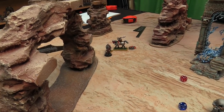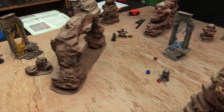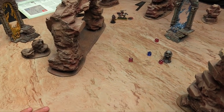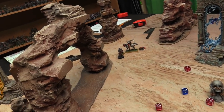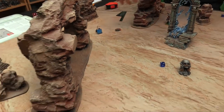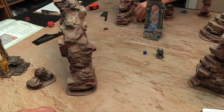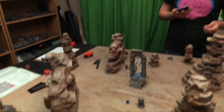Battleshock — I'm Bravery 5 and have lost 3 dudes this turn, so I need to roll a 1 or 2 to pass. Nope — I'm gone. What about you? Owen's Bravery 7, only lost 1 model so needs a 5 to pass — it's only a 5. Free Guild, you managed to clear the zone.